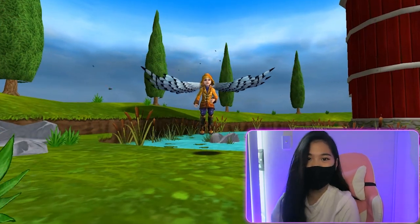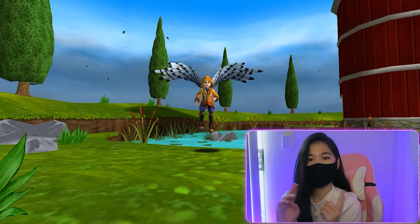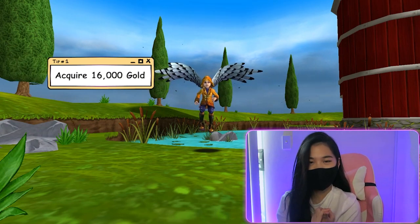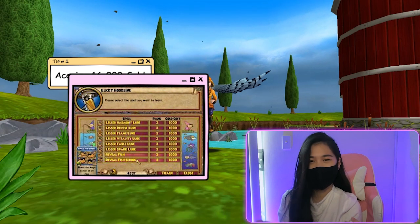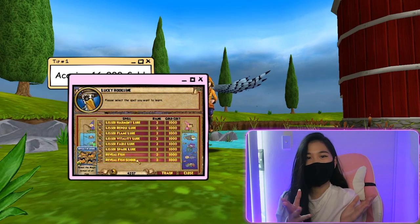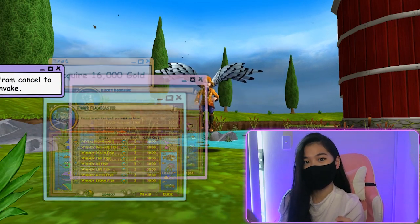Hello everyone, this is Teen Dojin here and welcome to a brand new video. Before we get into the actual quest, here are some tips you're going to need. Firstly, you're going to need about 16,000 gold. When we train all the spells from Lucky Hookline in the commons, that totals around 8,000 gold, and you'll also need to train spells in the Labyrinth, which is another 8,000 gold.